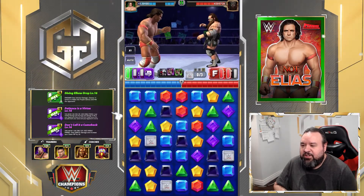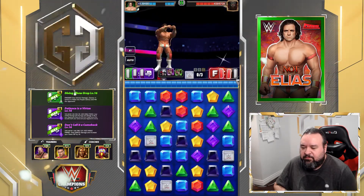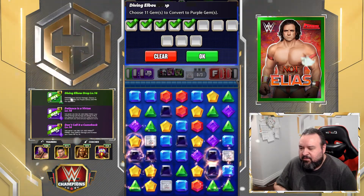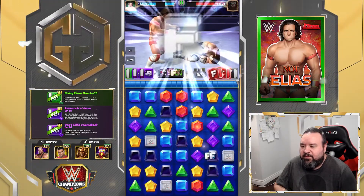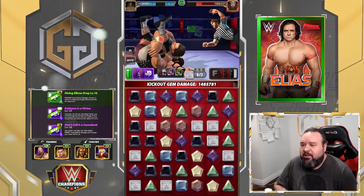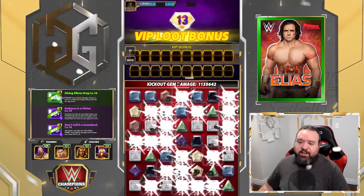His gem damage is severely reduced — well, reduced by 35%. Gives us a 1.5 million pin with 35% reduced gem damage. That also works, but I don't like the fact that you gotta get pinned first.